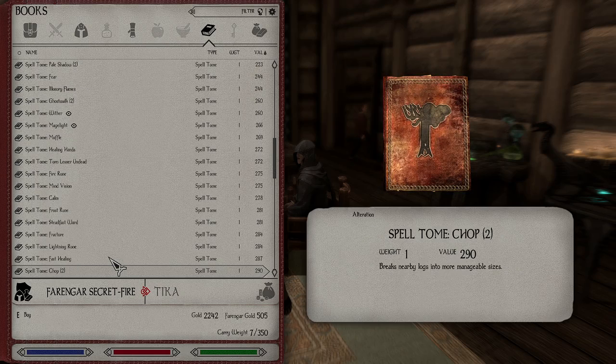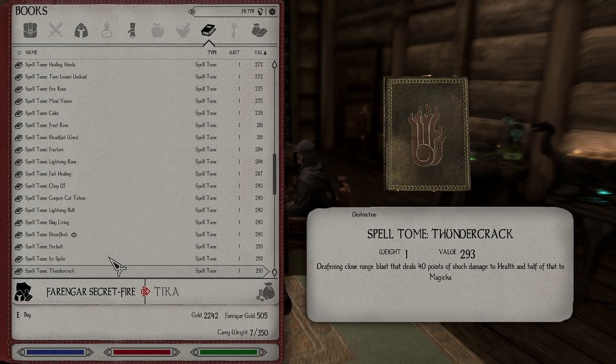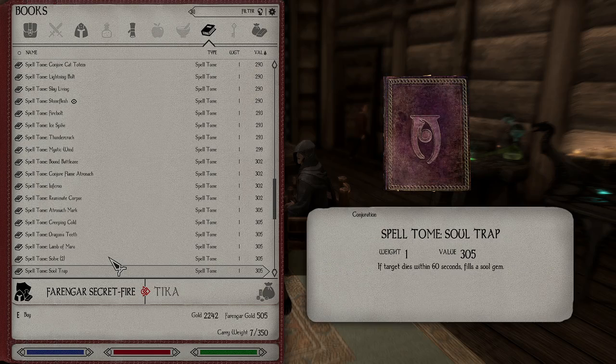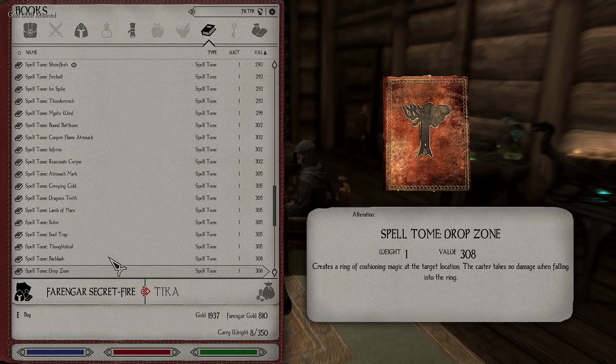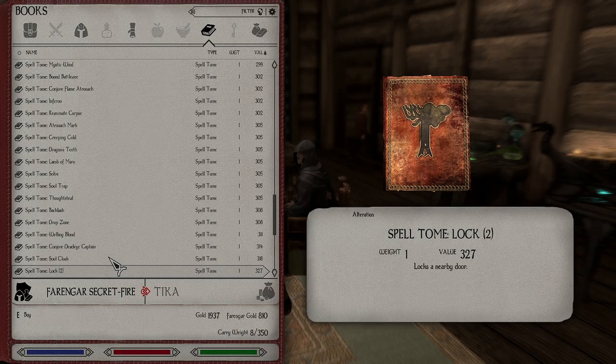Oh, there you go — Chop nearby logs. Stone Flesh — already have that. So we're going to use Akato's Recital to cast Stone Flesh when we enter combat, but still have Oak Flesh for the time being to top up if the battle goes on too long. That is the plan anyway. Solve — this is so nice. Solve's nearby pillar puzzle. Oh yeah, definitely getting that. Drop zone. Lock — if you want to lock.